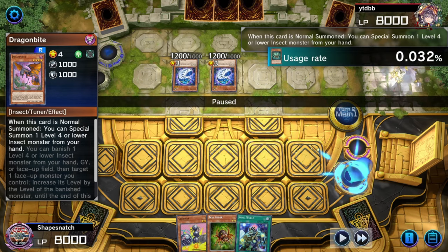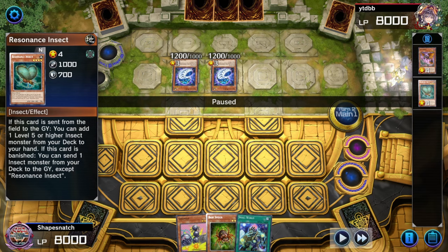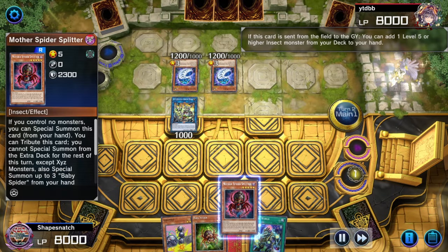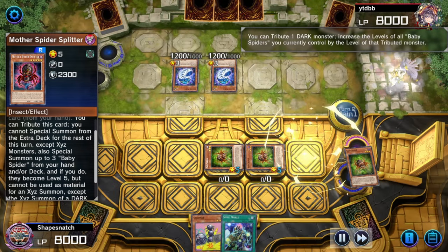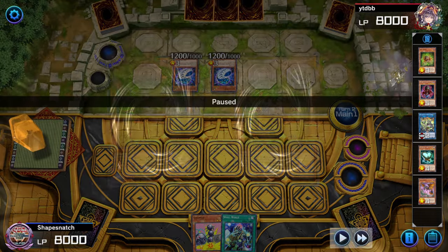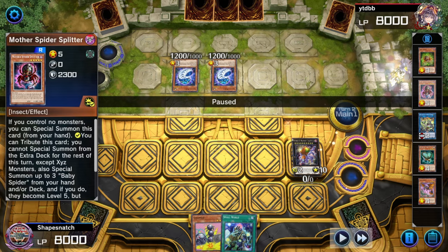Normal summon Dragon Bite. Here's the line for how you search Mother Spider using Resonance — I saw a lot of questions on what to do with the Lynx and what Resonance Insect does. You go into Armor Horn, Resonance Insect searches Mother Spider Splitter, then you use Armor Horn's effect to get an additional normal Splitter, then normal summon Mother Splitter. Here's the problem with removing Mother Spider Splitter preemptively: I didn't use the effect yet, I could just summon another one without even using my normal summon yet, and then just do the combo. If you want to hit the deck, hit it after I summon the Baby Spider — that's the choke point, that's how you stop the deck. If you hit the Mother Spider Splitter, you're going to get punished.